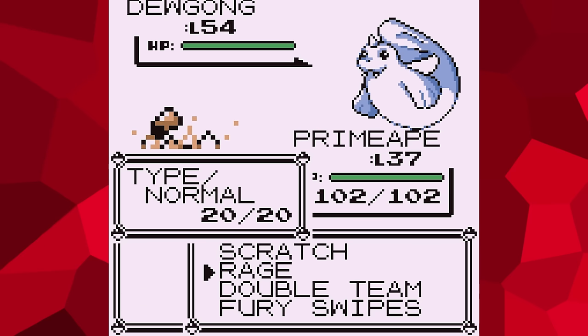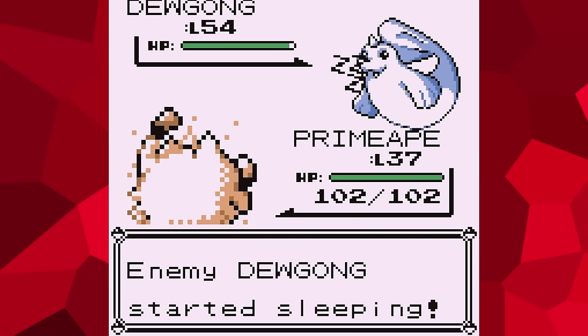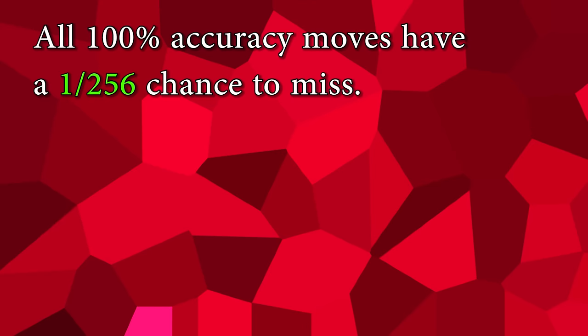You see, the game checks accuracy like this. It generates a number ranging from 0 to 255. The generated number would then be compared with the accuracy of the used move, to determine whether or not the move will hit. Because the move Rage is supposed to have 100% accuracy, it will compare the generated number with the maximum value of 255. A move will only hit if the generated number is less than that maximum value. However, the problem with the programming is that the game only checks if the generated number is less than the maximum value rather than less than or equal to it. This means that if the generated number happens to be 255, the game will register that as a miss, even though the move is supposed to have a 100% chance of hitting. Remembering to count 0 as a number, this means that all 100% accuracy moves have a 1 in 256 chance of missing.